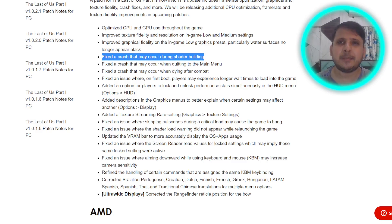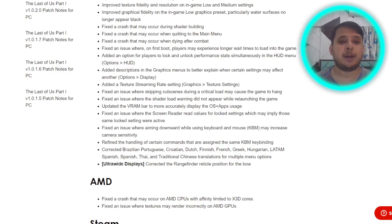This patch fix also includes updating the VRAM bar to more accurately display the OS plus apps usage. The VRAM part was something they considered and improved so you'll get an accurate display of the actual VRAM being used in the game. They have also added a texture streaming rate setting, which should also improve the graphics for low-end systems.